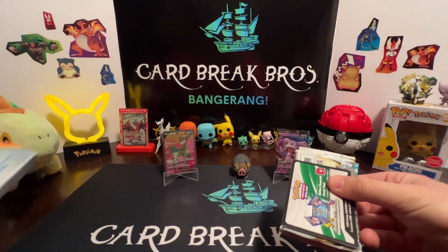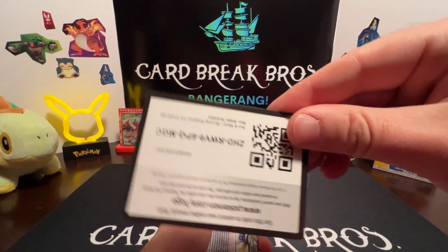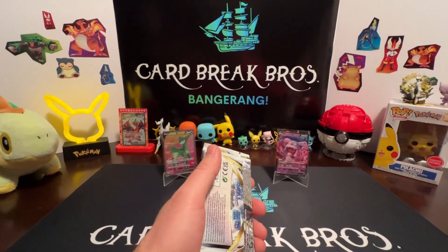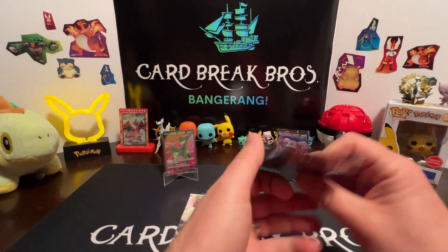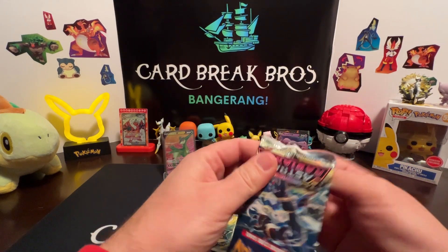We got two out of three from the first box. Let's see if we get the same packs. Here's your code card for you guys — we got Astral Radiance, Brilliant Stars, and Silver Tempest again. That's okay. Let's go — Astral Radiance!